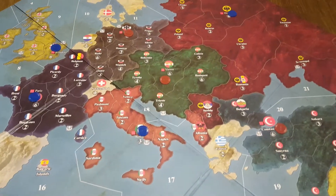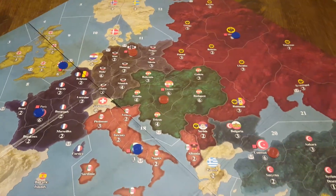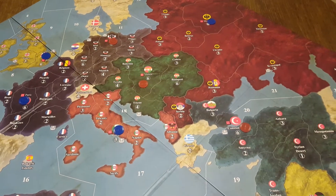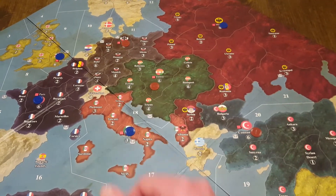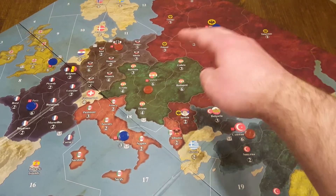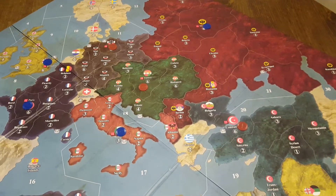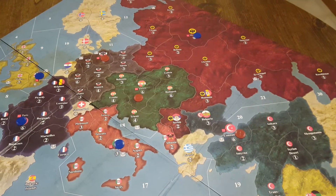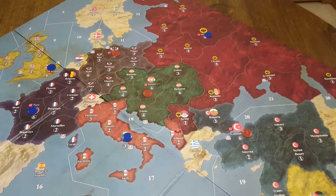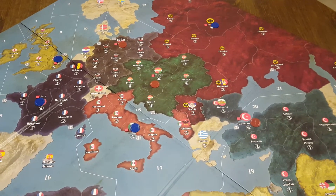We talked a little bit about Austria and how Vienna is located right in the middle. They can just as easily get units here as they can over here. It's going to take them the same number of turns to get to Venice, the bordering Italian territory, versus getting to Ukraine, Poland, or Romania. Romania is not a core territory for them, it's a neutral. But to get to the front it's going to take them an equal amount of time, so they are equally equipped to go either East or West.